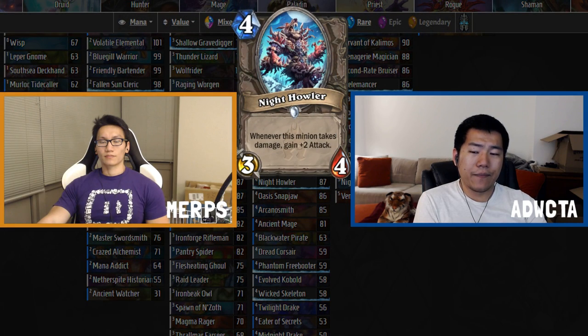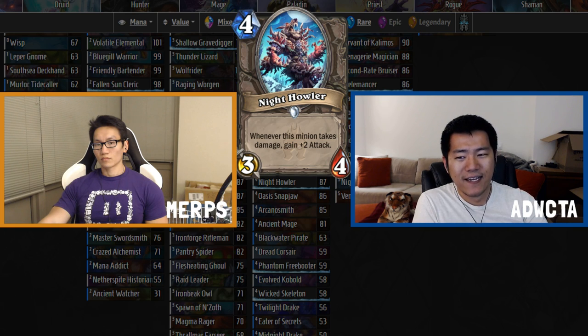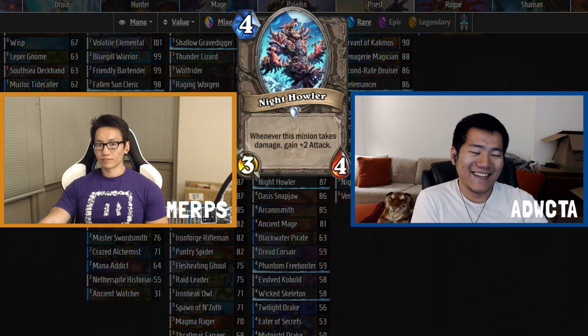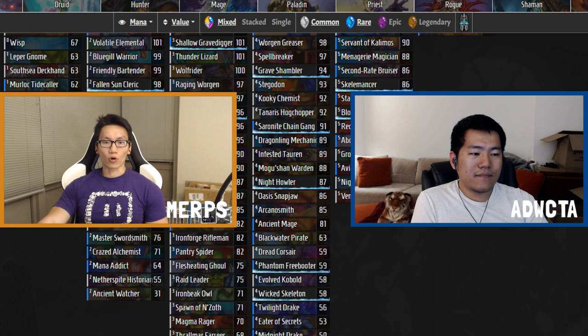Now the bad four-drops, which we can run through quickly. Knight Howler: four mana 3/4, when this minion takes damage gain +2 attack — basically enrage, but it's not going to take damage more than once. It's like an Armorsmith Berserker with a tiny percent chance of getting additional upside, and it's missing one health which makes enraging less likely in the first place.